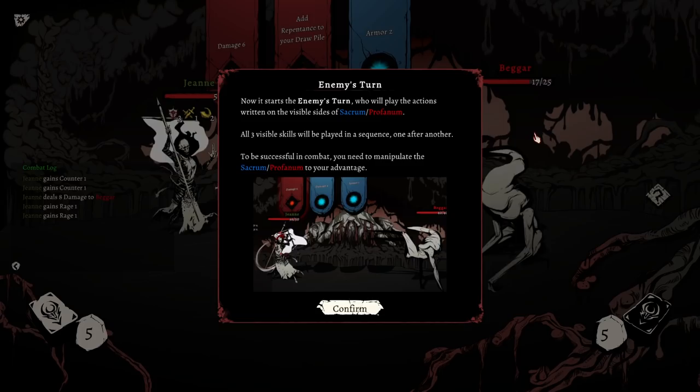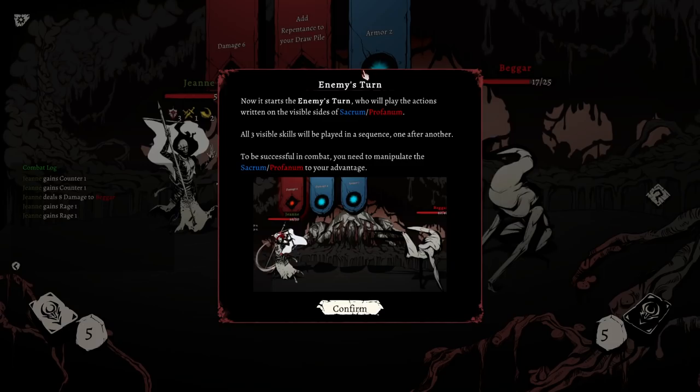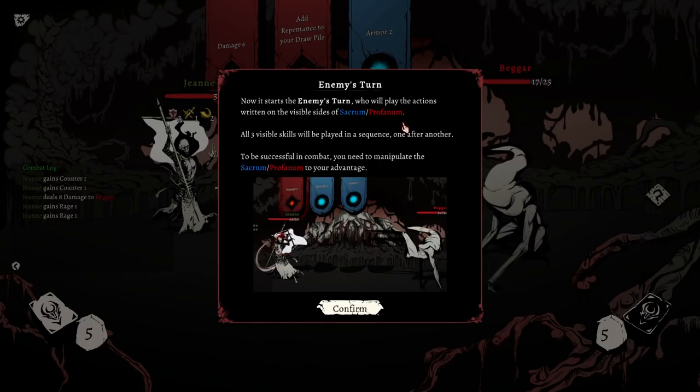Enemy's turn — the enemy will play actions written on the visible sides of the Sacrum and Profanum stones. I have never seen a system like that. Anytime I play any roguelike deck builder, the comments are always like 'Oh, this is exactly Slay the Spire.' But I will say, if you sit here and say that this system up top is a direct copy of Slay the Spire, God help you.